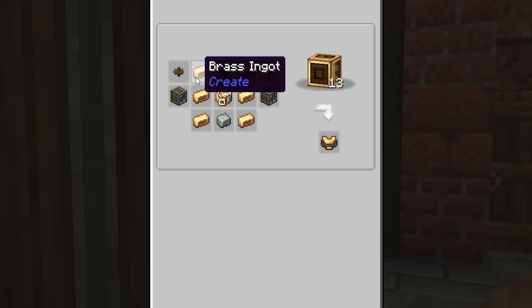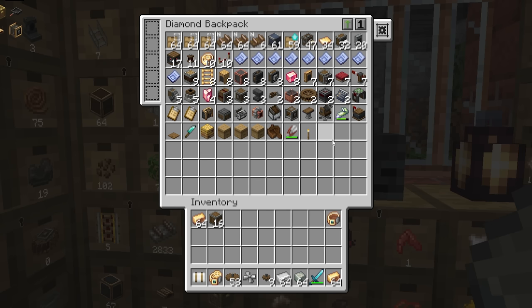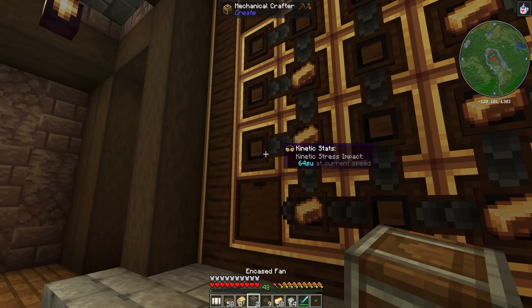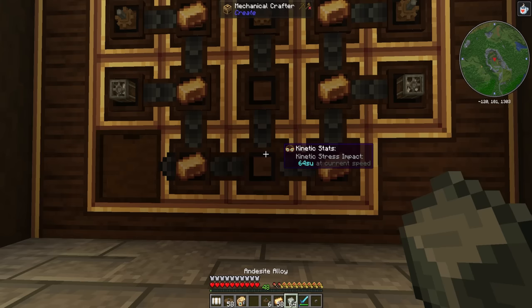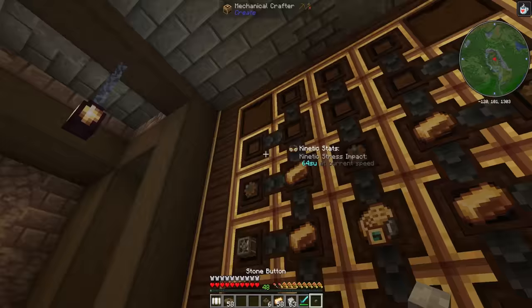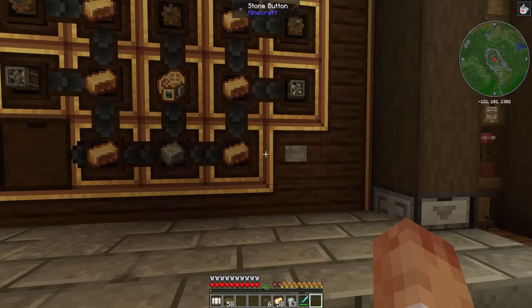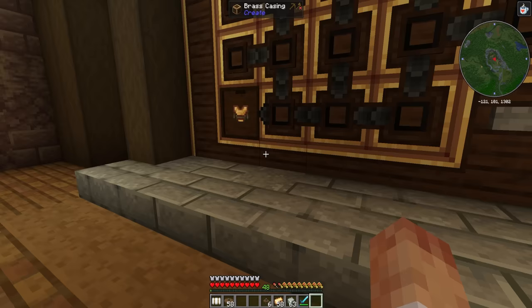Other than that, we just need brass, a couple of encased fans, and some cogs. It doesn't look like I've got any spare fans at the moment, but they're easy enough to make. We've put the brass in there, fans either side, cogs across the top, a sight at the bottom, and the steam engine in the middle. Because it hasn't filled up the crafting table, we need to give it a little power bump, and then it should start crafting. There we go — we have a jetpack. How cool is that?